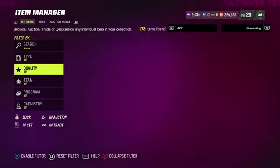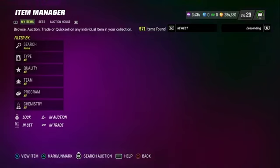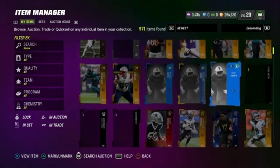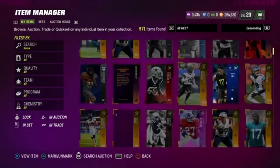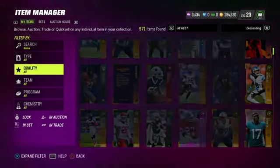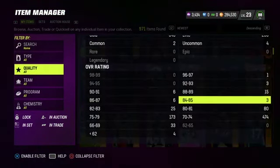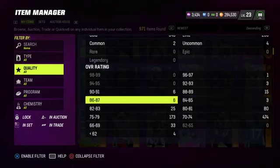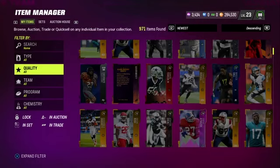So adding it all up — 147k plus 220k — I have about 500k just in golds, just low elite cards. And I don't even count the 82s or 83s. The coin count itself isn't where all my coins are; it's really just in my binder.